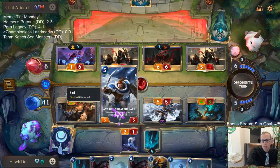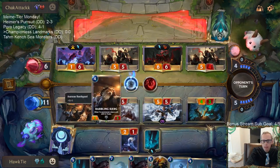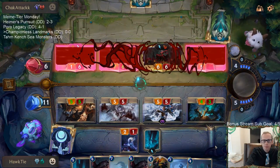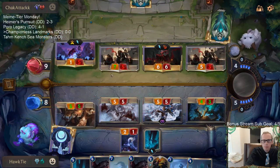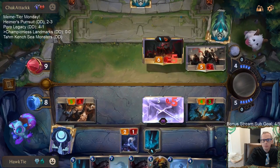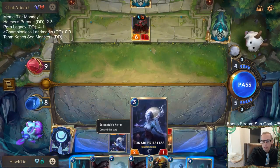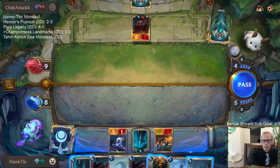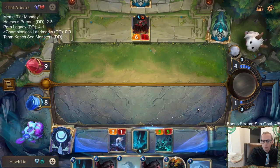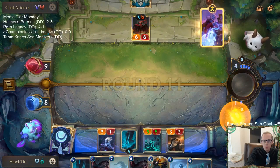I really wanted to Chronicler of Ruin the Hearthguard - that's what I wanted to do, that's too bad. I guess we'll have to Chronicler of Ruin something like Babbling Bjerg. Yeah, that didn't keep it alive because of the drain. Lunari Priestess's play ability is a nightfall - it's a play ability, not a summon. We're out of Hearthguards.